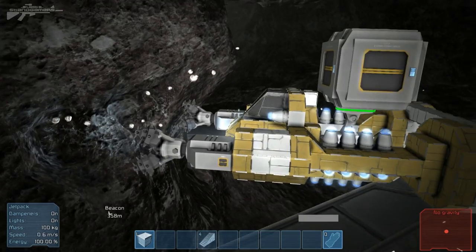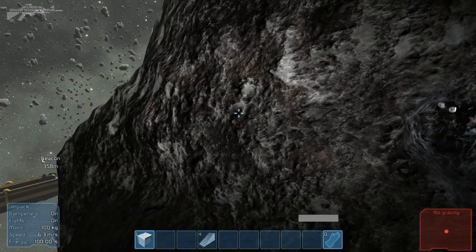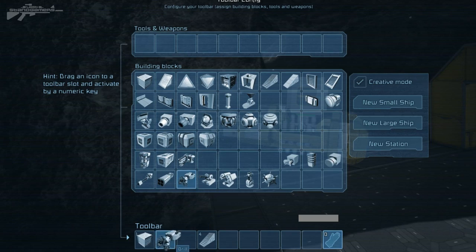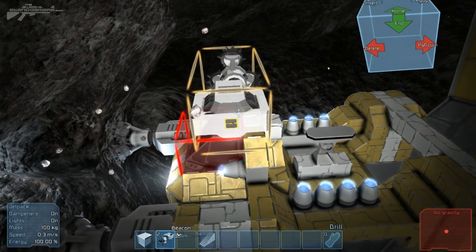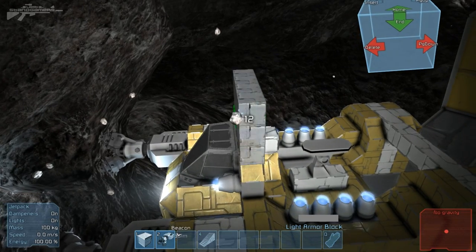That is basically how the drill works. I'm going to try it a bit more — maybe we should see if we can get all the way through this asteroid. I think we need to upgrade this thing first, so let's grab another drill bit. We're going to need as much drilling power as we possibly can, so let's just put a slab on here.